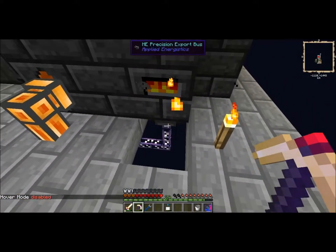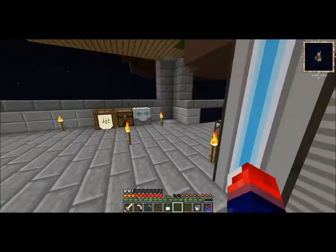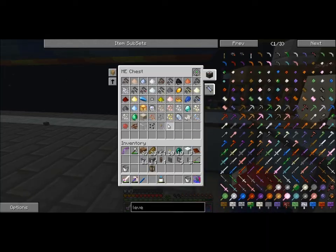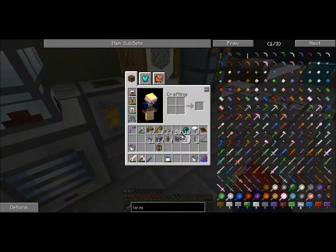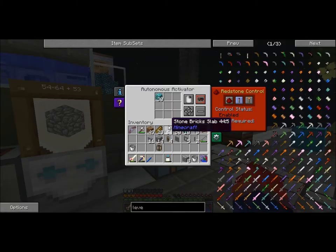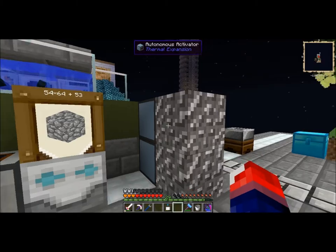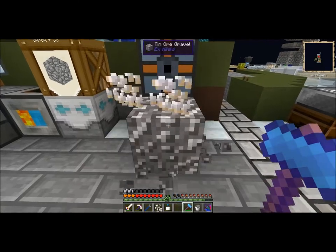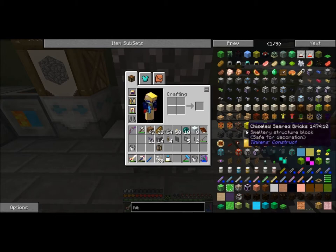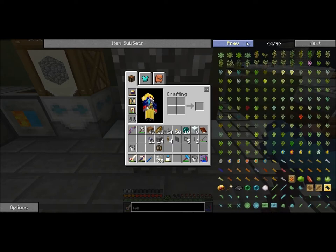I actually feel like I want to improve the efficiency of these guys. Let me get some tin. I'll use the ME system to auto craft this, and I'll use the autonomous activators to put this down, then break it using the diamond hammer, and then I can use the ME transition plane. There's a plane for the ME system where it acts like a hopper - whatever falls on it goes straight into the ME system, which is really cool.